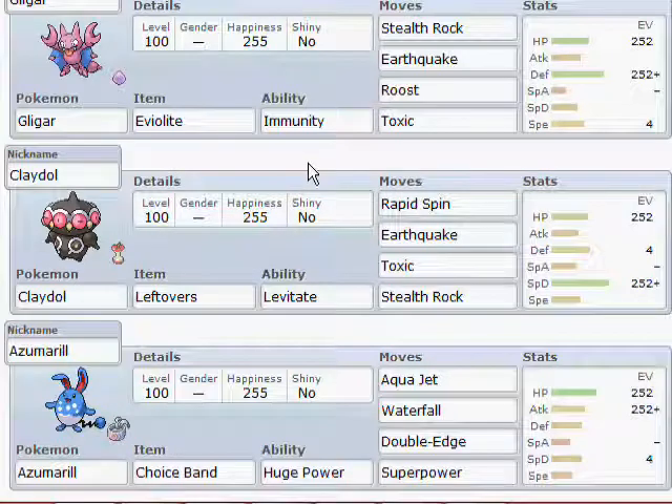Finally we have the Choice Band Azumarill. Azumarill only has 80 base Attack, which is kind of weak, but Huge Power doubles that and Choice Band adds another 1.5 on top. Aqua Jet for priority since I have no Speed investment, Waterfall for STAB, Double Edge because it's 120 base power and hurts things, and Superpower for the ever-present annoying Curse Snorlax. This team had a big problem with Curse Snorlax. Let's get into the team preview.